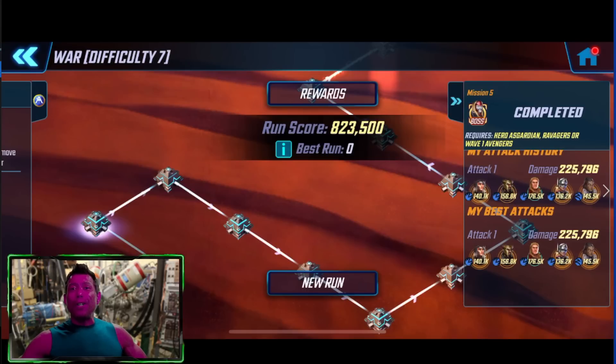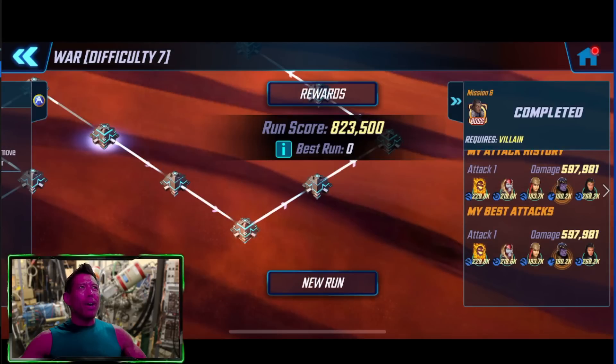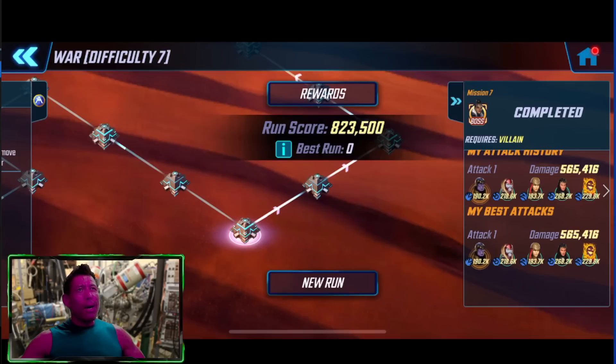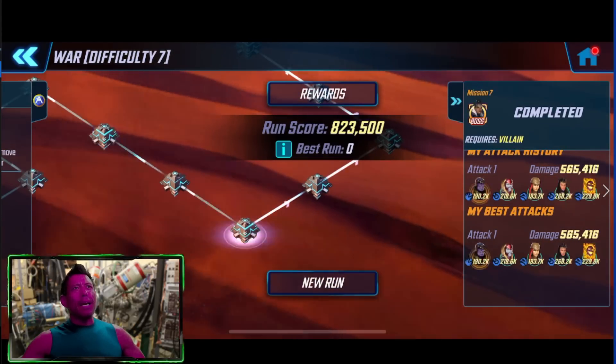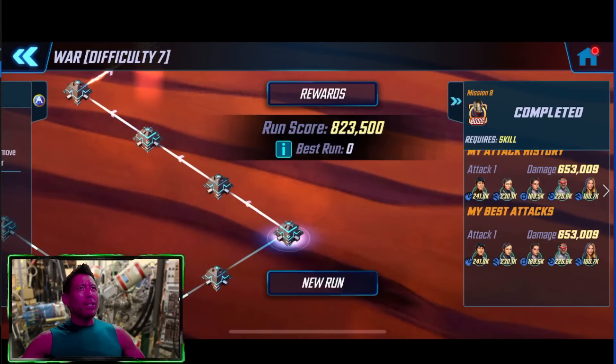On mission 5 for difficulty 7 with one Scourge equipped, we used the Hero Guardians and that Thor just smashed through a lot of characters, especially with his stun. The villain missions are probably the easiest of the bunch. We used Dormammu — we did have one Scourge equipped. This was with no Revive Once, so Dormammu did all his stuff except giving other characters revive. We used Thanos for energy distribution, placed in the center along with Omega Red, Lady Deathstrike, Morgan LeFay, and Dormammu.